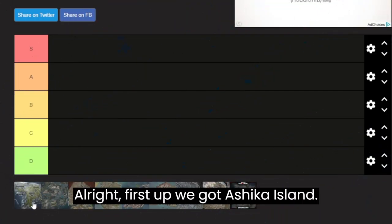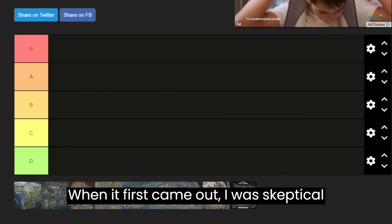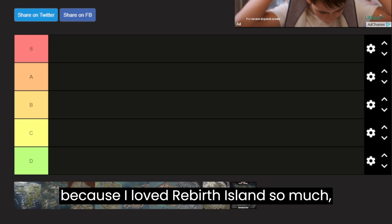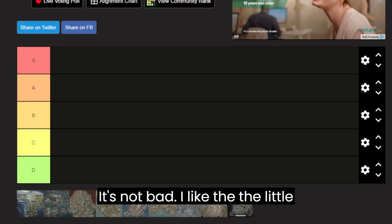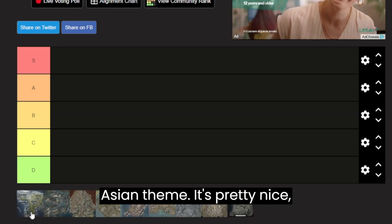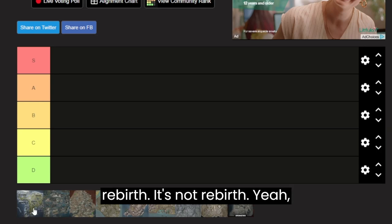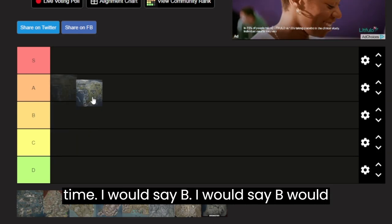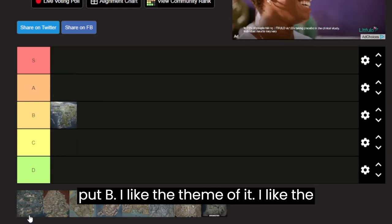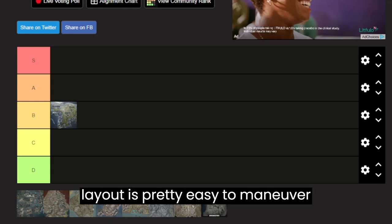First up we got Ashika Island. When it first came out I was skeptical because I loved Rebirth Island so much, but I think it's a pretty solid one. I like the little Asian theme going on there, it's pretty nice. It's not Rebirth, but it's a good time. I'd say B tier. I like the theme, the color schemes, and the layout's pretty easy to maneuver.